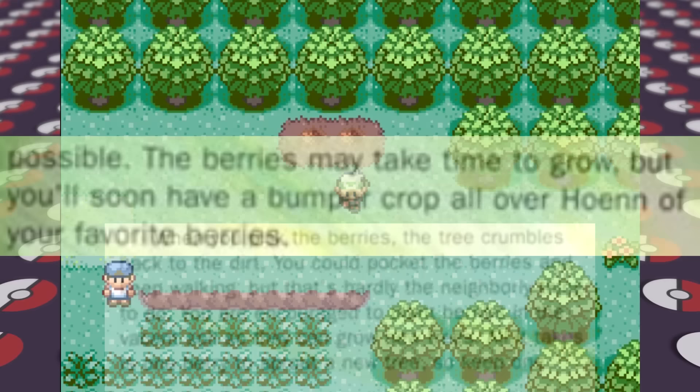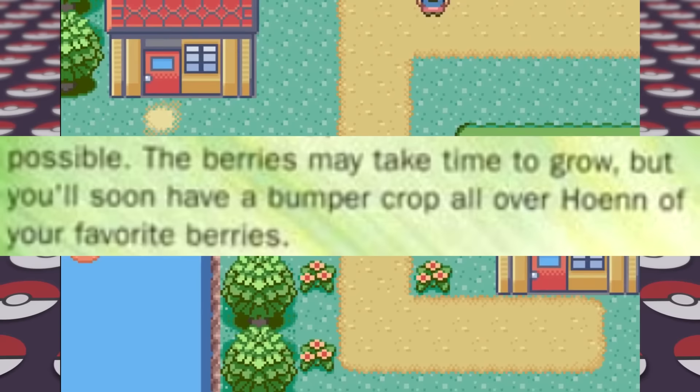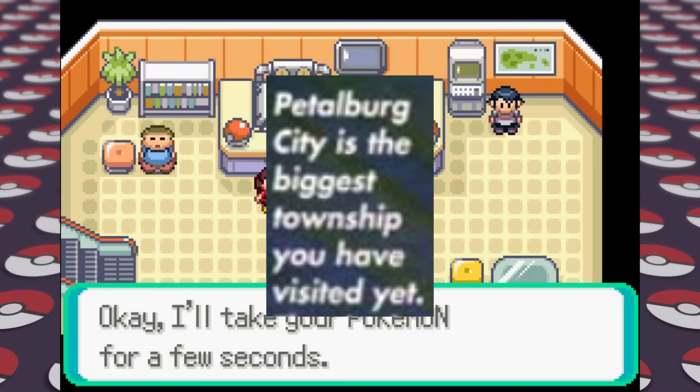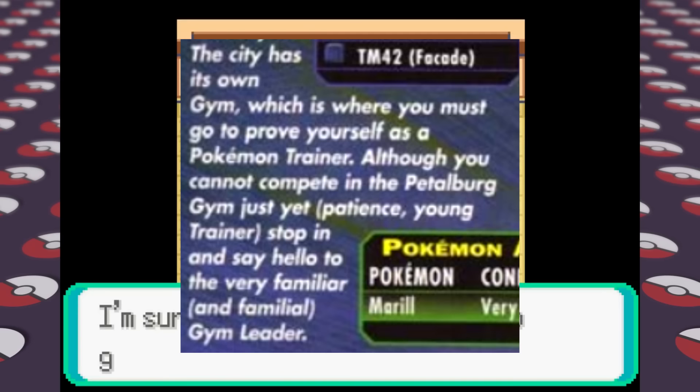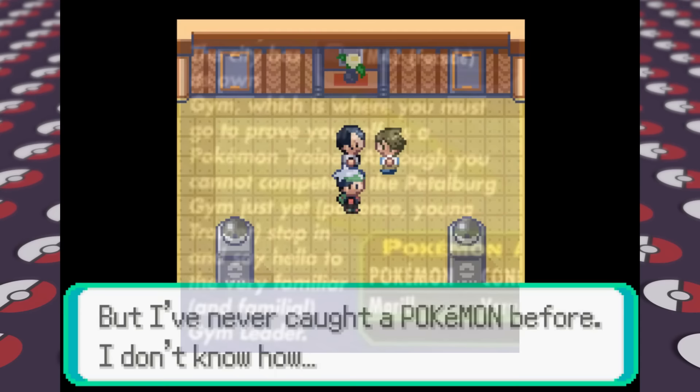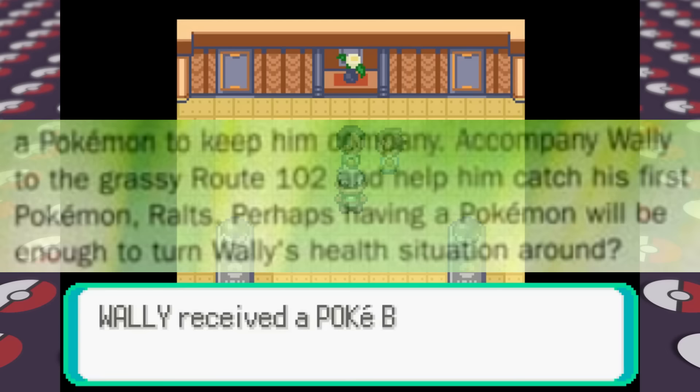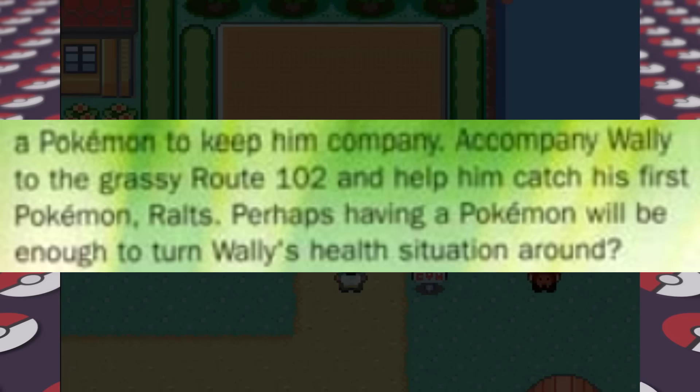The guide also called Littleroot Town a 'township,' which I found amusing. It mentions there's a gym here but that we cannot compete yet — 'patience young trainer, stop in and say hello to a very familiar and familial gym leader.' I meet the gym leader who happens to be our father Norman, and shortly after Wally walks in and we help him catch his very first Pokemon. The guide says perhaps having a Pokemon will be enough to turn Wally's health situation around, alluding to the fact that Wally is sick, though it's rarely stated explicitly in the games.